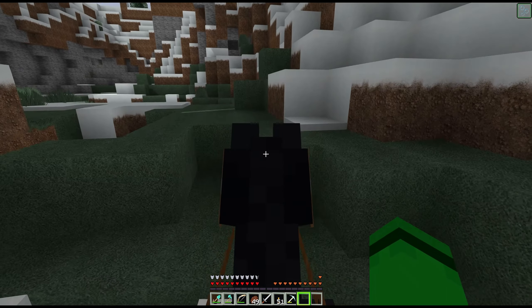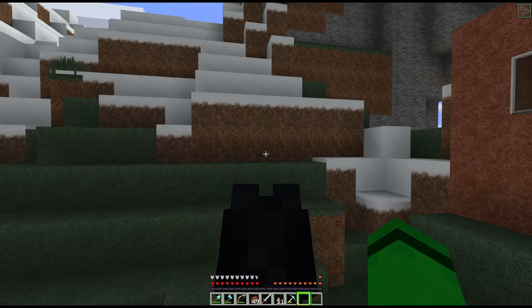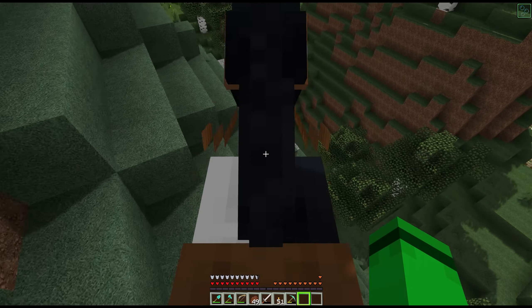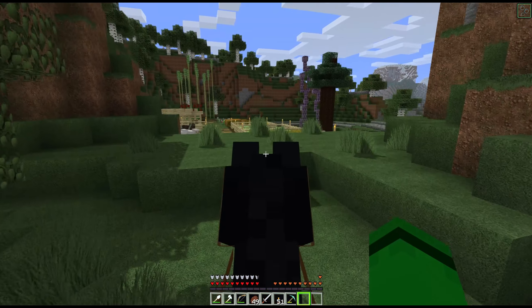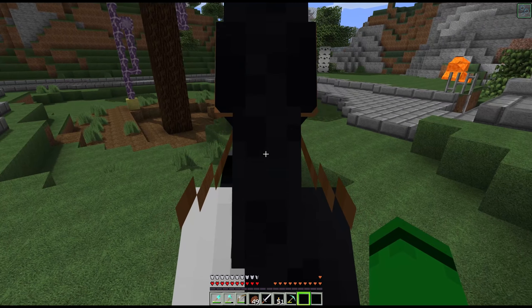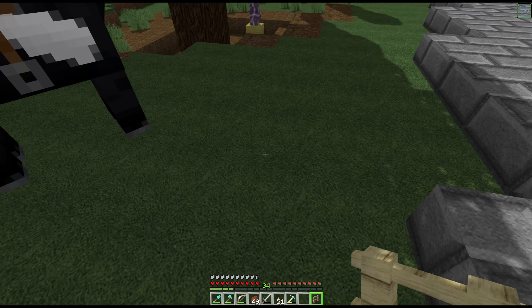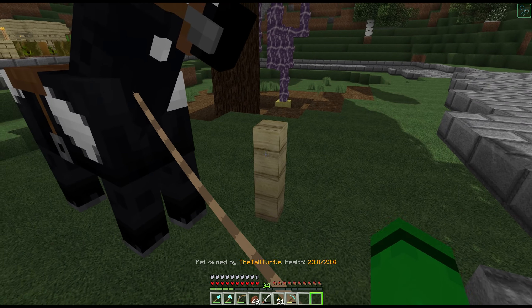Now I just have to decorate the inside. Oh wait - we also want to get a horse. Last time I was out here there were like seven horses just in this little area. I don't really care how they perform, I just care what they look like. That one's black, that one's spotted, this one has bigger spots. So let's try to tame this one if it'll let us.